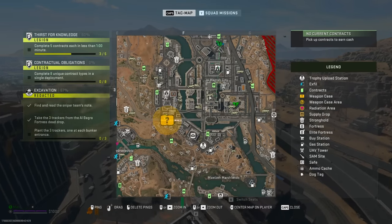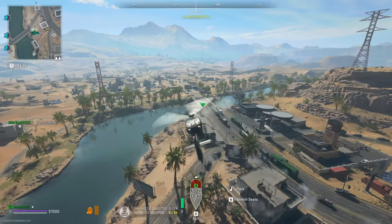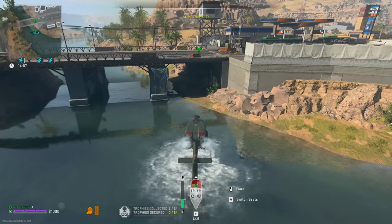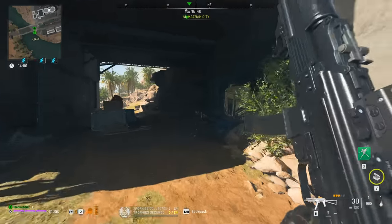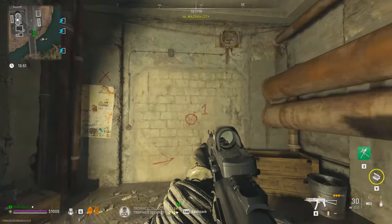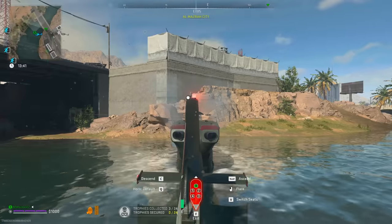Our next tracker placement is going to be right under this bridge. It's not telling me there are any enemy operators nearby, so we're good. We can go ahead and land our chopper in the water — for those of you who don't know, you actually can just land your chopper right in the water and it'll be just fine. You can't leave it there for too long though, just keep that in mind. You just kind of wiggle back and forth — if you've ever placed items for missions, you know what I'm talking about.